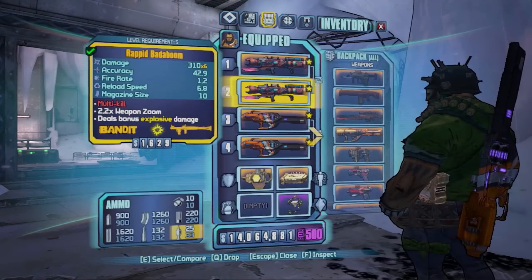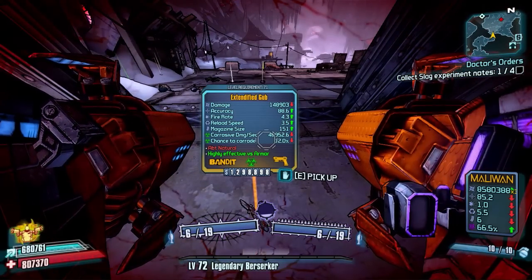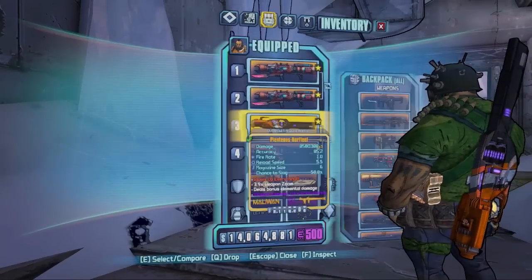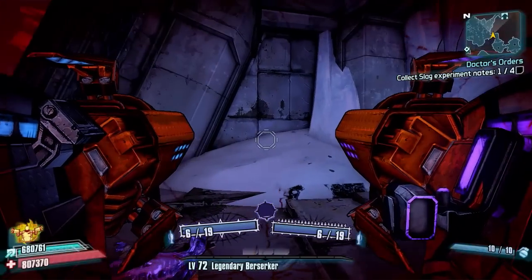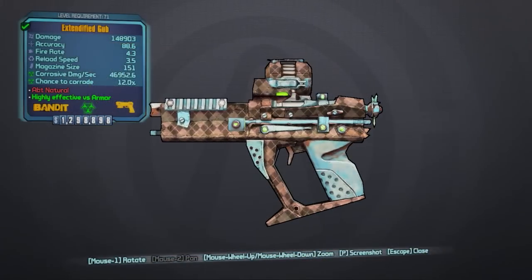Let's pick up the Gub and have a good look at it. I'm full so I need to drop something — let's drop the Veruk, that's only level 71, we don't want that. So yeah, this is the Gub — legendary drop. Let's pick it up and equip it, then give it a little overview.